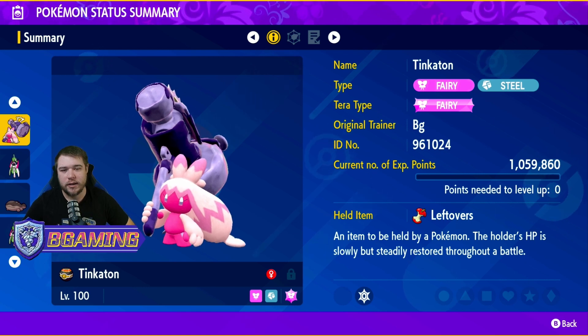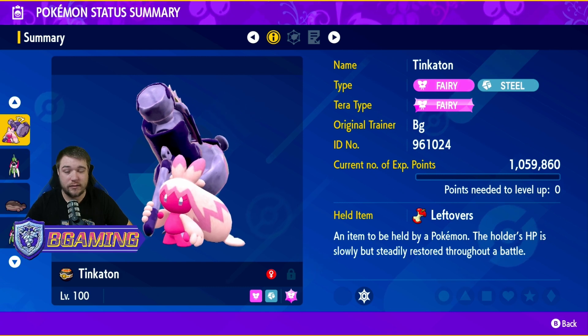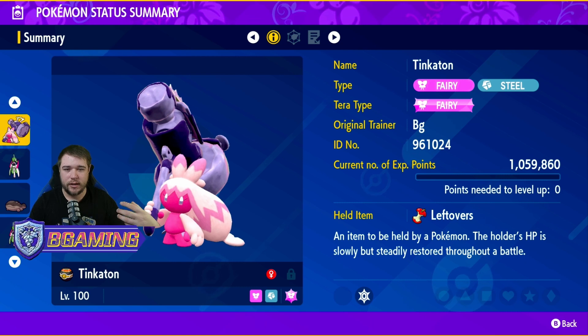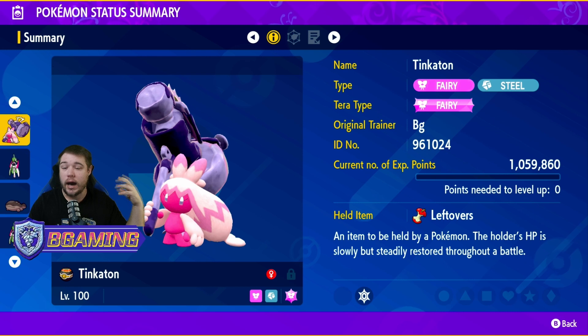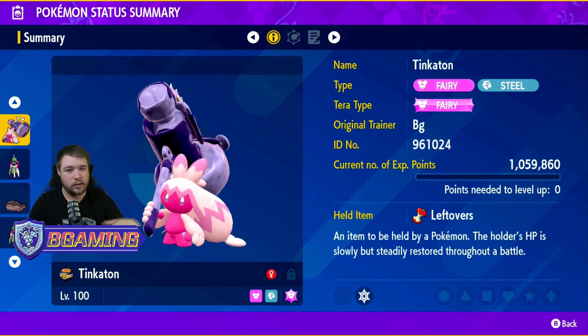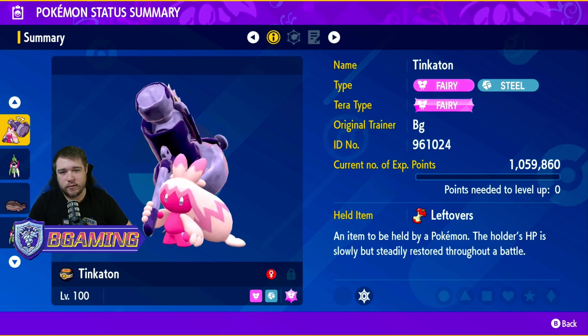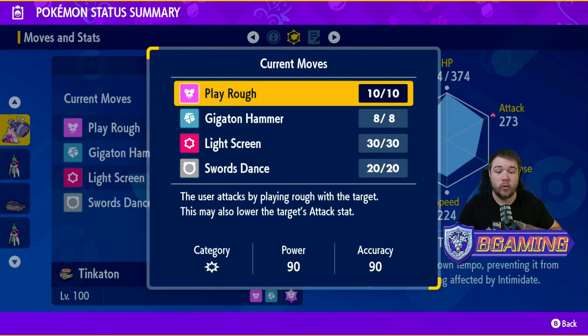For the held item there are a few options. I like running Leftovers — Tinkaton does not have a very good defense stat at all, but with Leftovers you're able to heal while you get set up. You could run a Life Orb if you're trying to maximize one hit, or Shell Bell if you're going for multiple hits. I use Leftovers so I can constantly heal as I set up.